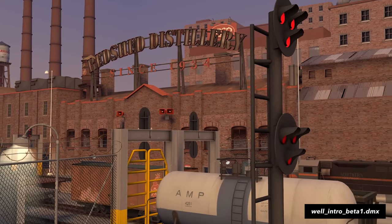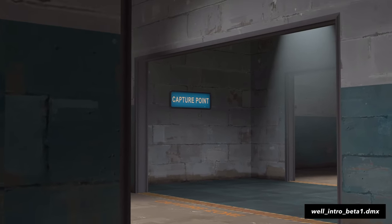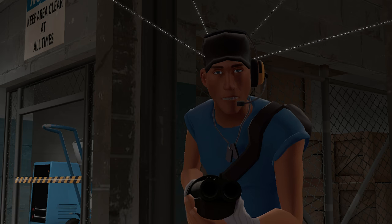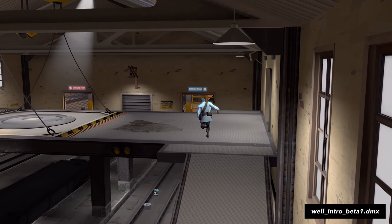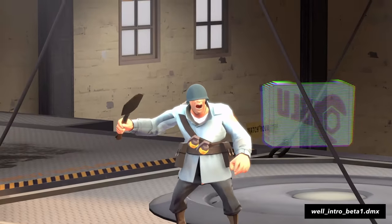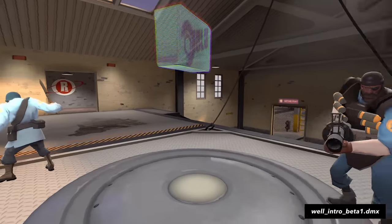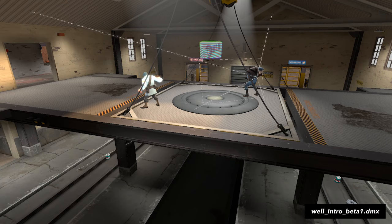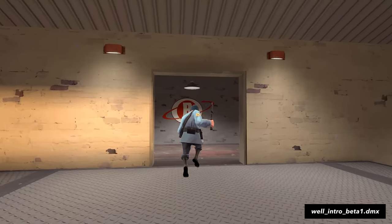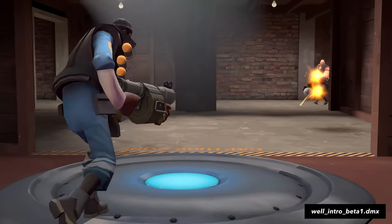Some fun facts if we step outside the camera frame: in the shot where a Scout runs past us, the camera is another Scout who's a mouth breather for some reason. When capping mid, there's no player model for the camera. But when the point caps, you can hear a Pyro cheer — which means you were a Pyro. And for the last shot with the Demoman, I think he forgot to turn on his monitor.